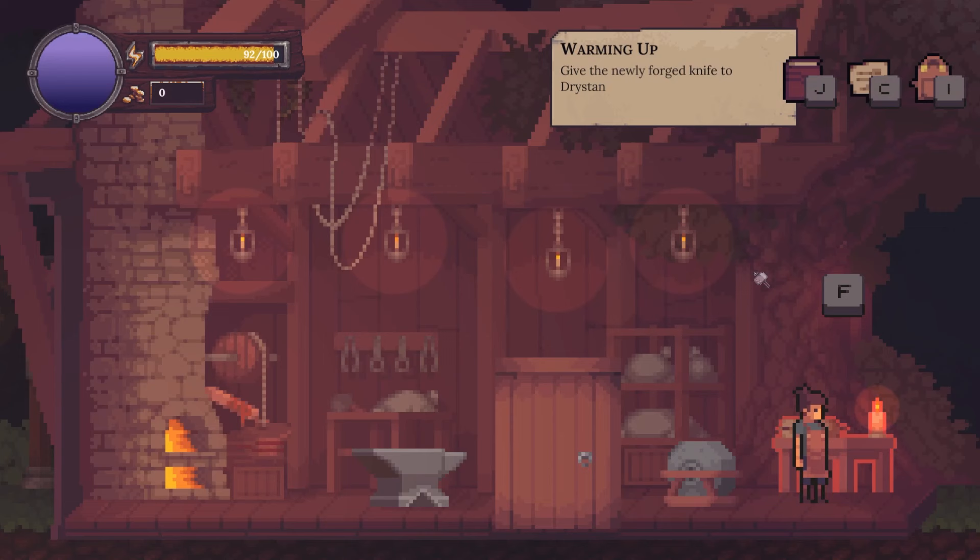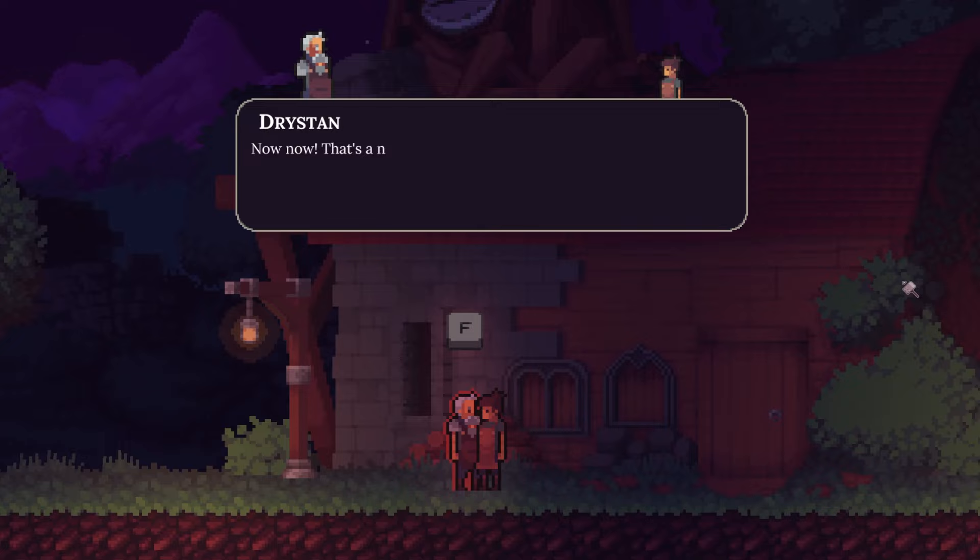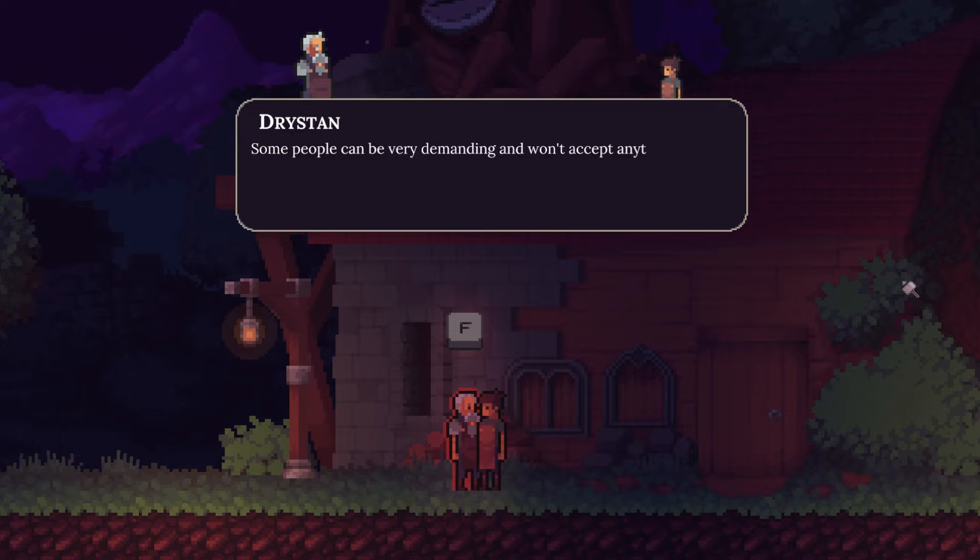And that's it! Those are my 8 early game tips for While the Iron's Hot. Let me know if you have any questions in the comments below. If you liked this video, be sure to subscribe for more cozy game content and let's plays. If you like cat pictures, we're an active bunch over on Discord. Links to everything are in the description below. Thank you so much for watching, and I will see you in the next one!